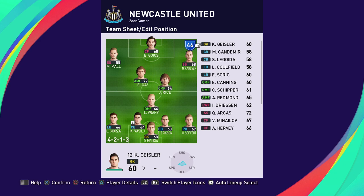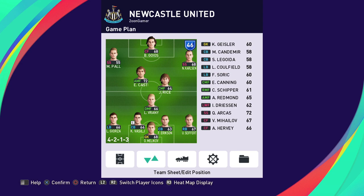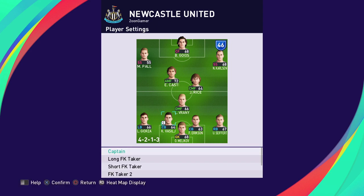Team chemistry, visible in the top right, is currently 46. Generally your team chemistry will be higher if you keep the same formation. In the player settings you can pick a captain — some team roles are captain-specific. You can also pick long and short free kick takers, corner takers, and your penalty kick taker, although all of these can be changed in-game on the fly.